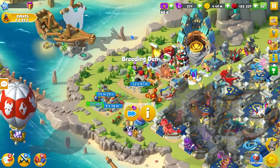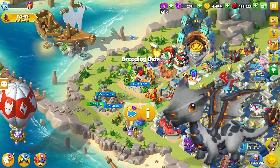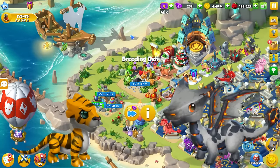However, don't get confused by the timers, since the tiger has a 16 hour breeding timer with VIP — this is the same as the Ash Dragon would have if you don't have VIP.